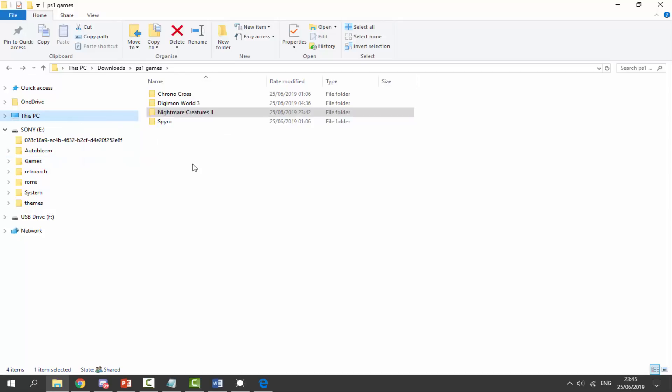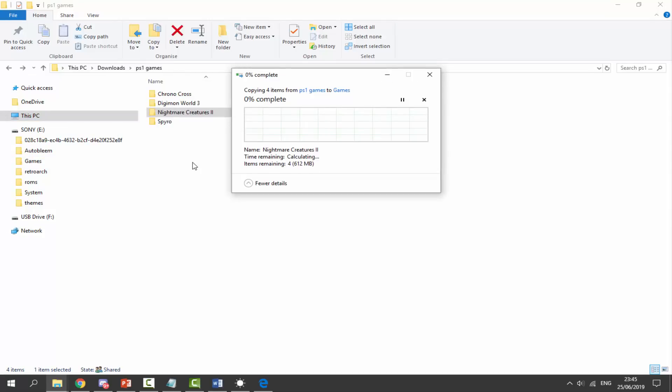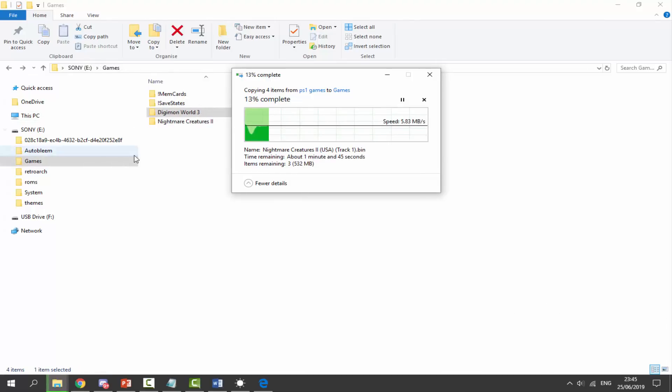Simply get your game and drag and drop it into the games folder. This is a lot more simple than the BleamSync tutorial — AutoBleam is just a lot easier. It sets everything up for you, even the cover art and stuff like that. So we just have to wait for the 600 megabytes to copy across.